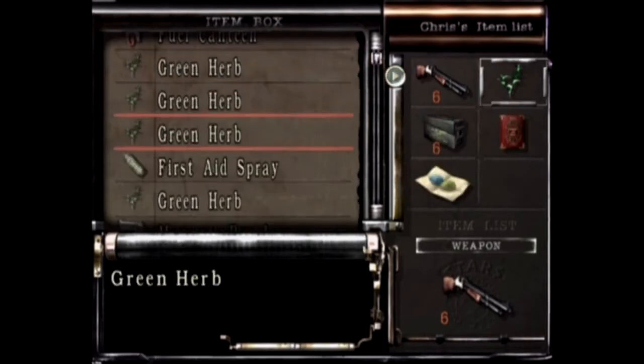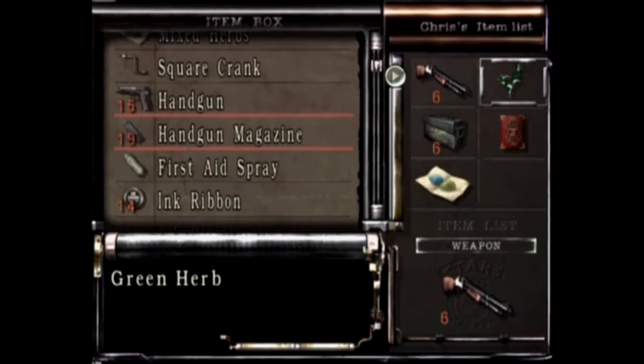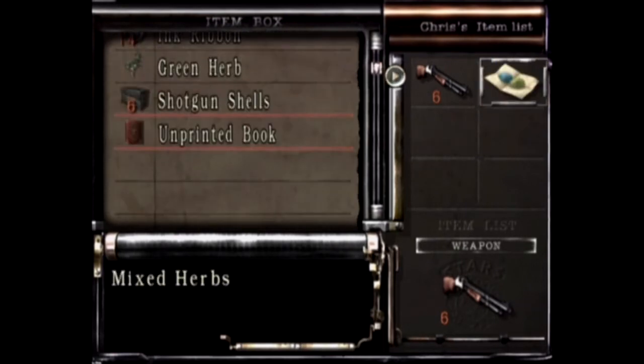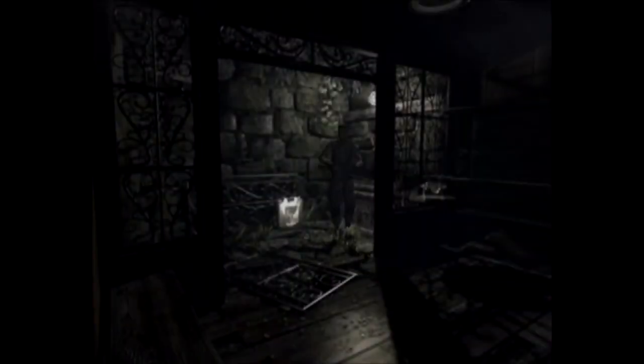If you don't have it when you need it, it's going to require a lot of backtracking. I put the shells away, put this away - I just circumvented a bunch of spiders, and that's what those things are for.